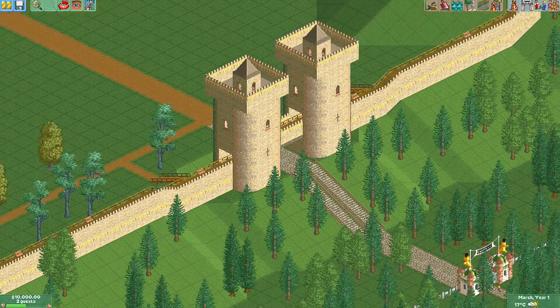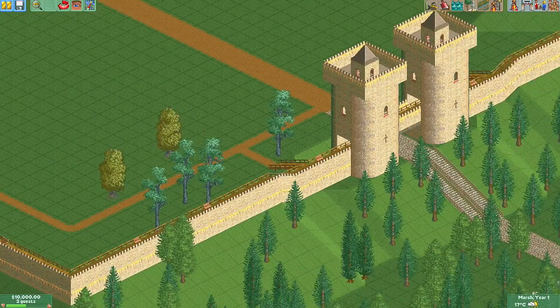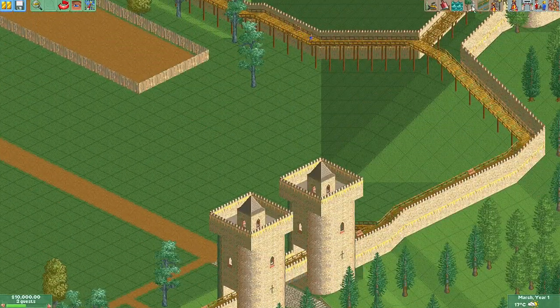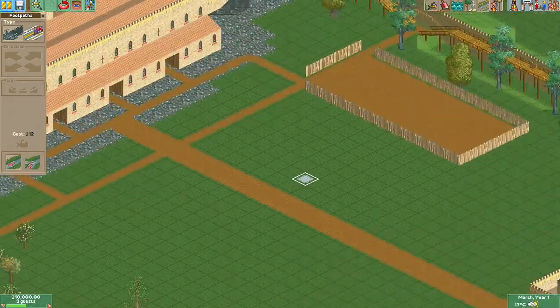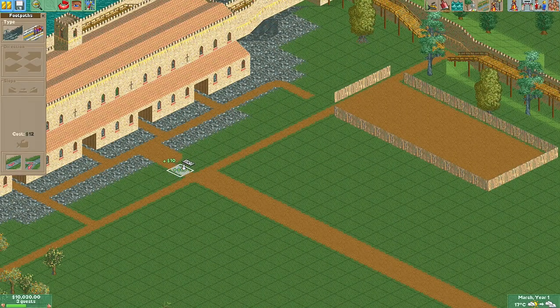Now, that's relatively easy, because considering you've got a lot of space to do it and you've got a fair amount of cash. You usually always start off with 10,000. I think most parks start off with 10,000 — maybe all of them, I can't remember.